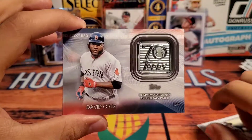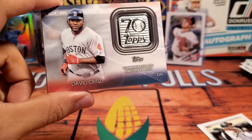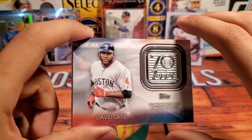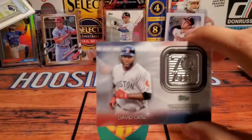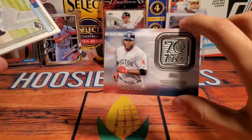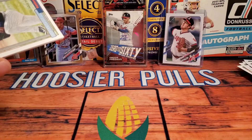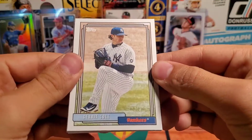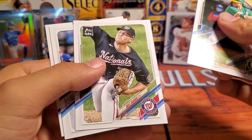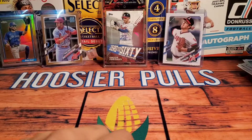And we have a Big Pappy David Ortiz — it's a nice commemorative patch. If anyone wants this patch, I will ship it out to you for absolutely nothing — I will actually pay for shipping. These commemorative patches are not really my thing; I don't specifically collect them, so I would definitely like to give this away to someone who does. Boston Red Sox fans, go ahead and drop a comment and let me know if you want this card. We got a Gerrit Cole, Seth Brown, Will Harris, Nate Lowe, and Kyle Funkhouser as our last rookie.